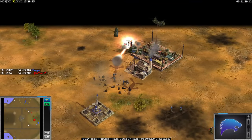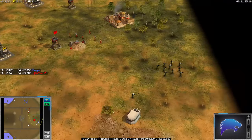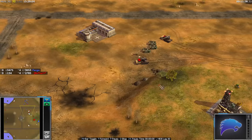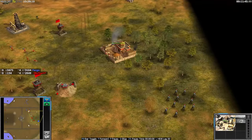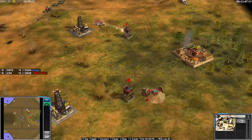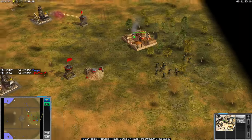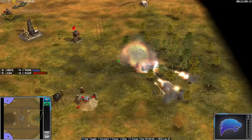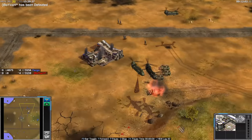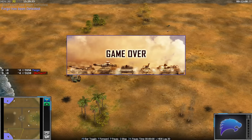Fargo coming in now with a big drop — laser lock here, a very very important moment. Takes out the quad, but Fargo can no longer produce MDs. Boika needs to drop down another building, but I don't think Boika has enough. Those MDs can just kill the barracks and that is GG. Fargo's got it — he's got it! Holy moly, that was insanely close. Less than a quarter HP on that supply — really, really legendary game between these two players.